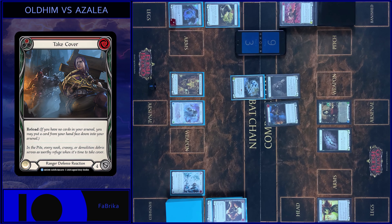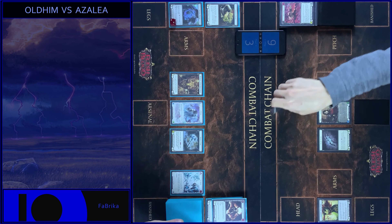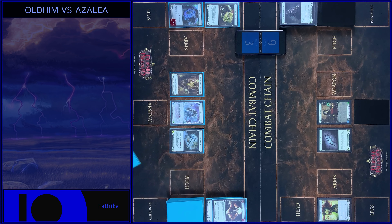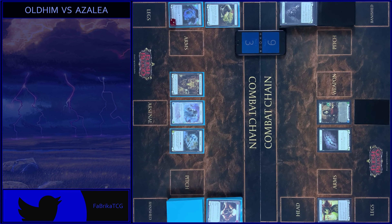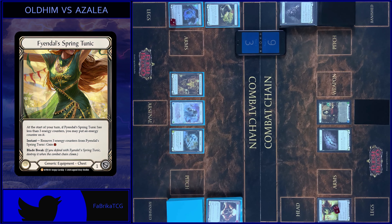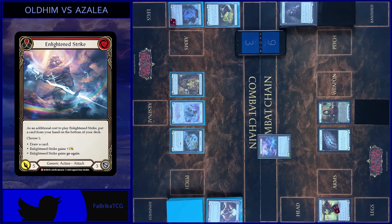Use Reload. Okay, let's close this combat chain. That's all. Passed on to you. Counter on Tunic. E-Strike. Pay additional cost. 5 with Go Again. No block. Any reactions? No.